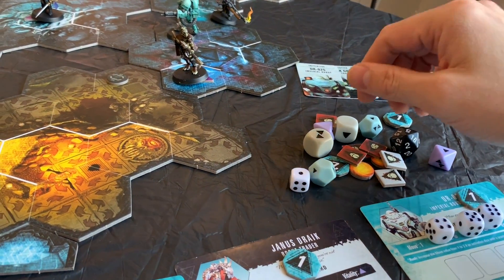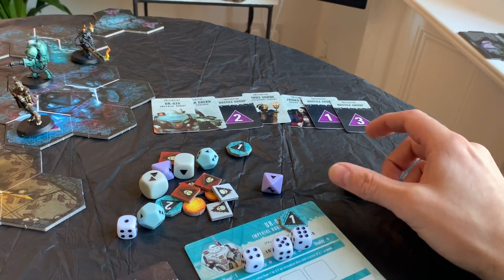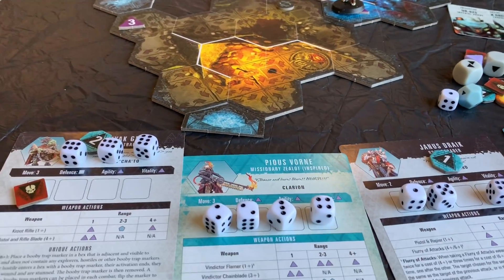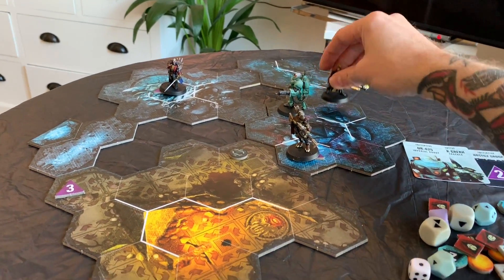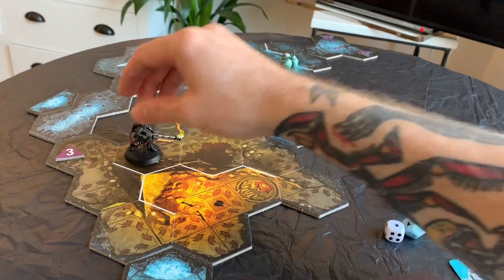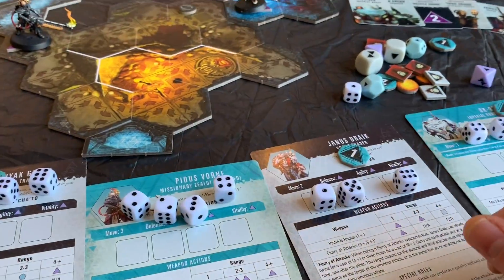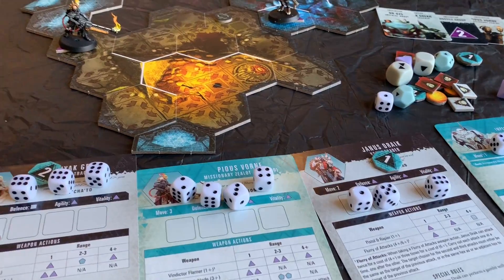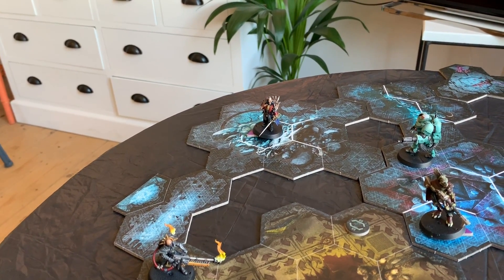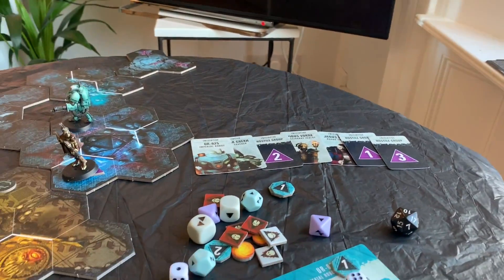That brings us on to Hostile group two, which is the Negavolt Cultists. Let's hope they don't come back - on a seven, they don't. Pius is up next. She's got a bunch of dice and a move of three, so we'll spend two of these to move her six - one, two, three, one, two, three. Spend another one to get her there, and then the four to do a searching action and get another discovery card. Market tech - nothing great. And the last explorer, Janus, is already sitting on the discovery marker, so we'll spend the five to do another search. Another clue - I've got five clues now.